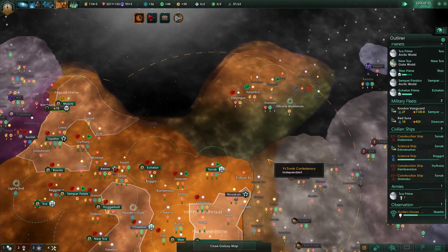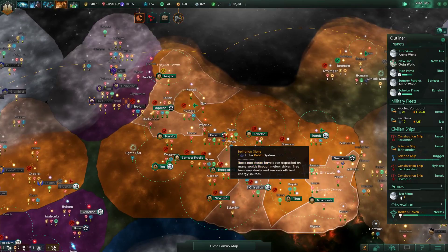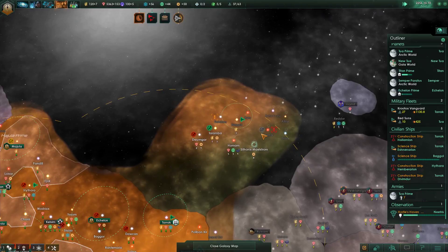I think in the next war I'm going to try more hit and run tactics - things that are more attuned with the way that this race has been designed. Maybe. So that means not just one giant blob but multiple blobs.